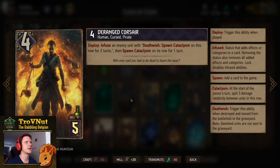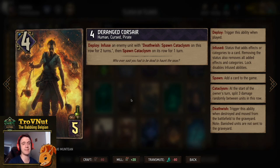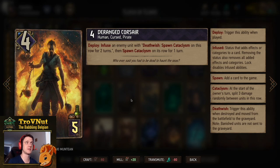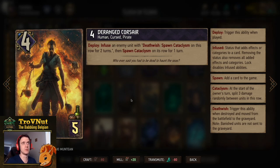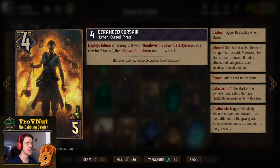The Deranged Corsair is another new card — five provisions and four power. On deploy, you infuse an enemy unit with a Death Wish, and spawn Cataclysm on that row for two turns; then it spawns Cataclysm again for one more turn. Infuse is a new status effect where you give an ability to a unit, and purifying removes it. If you kill the unit you've infused, there will be three total turns of Cataclysm, potentially making this 13 points for five provisions — a lot.